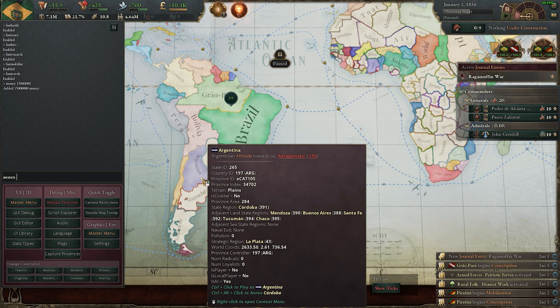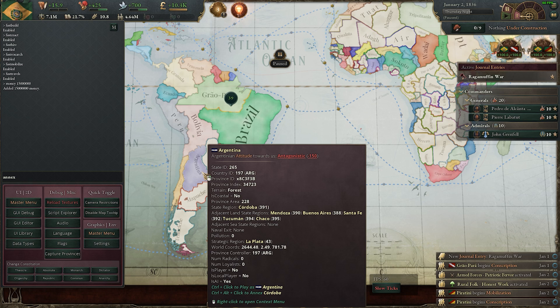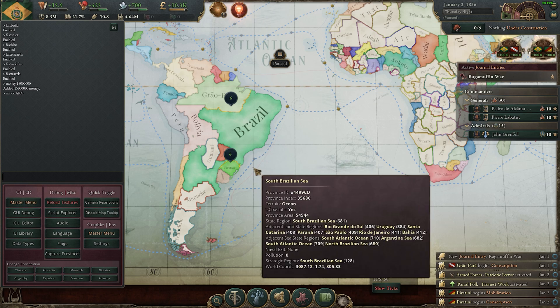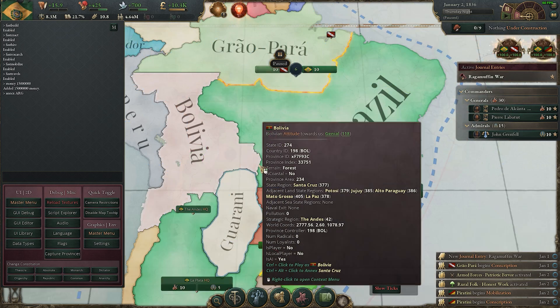If you want to annex another country, type 'annex' and then the country code. You can find the code by hovering over the country — next to where it says country ID you'll see a number, and then the three-letter country code. For example, to take Argentina it's 'ARG', so type 'annex ARG' and Argentina is now part of Brazil.